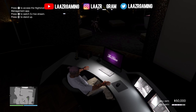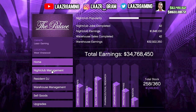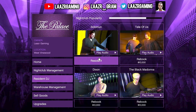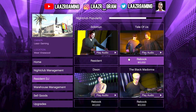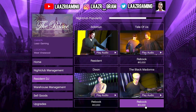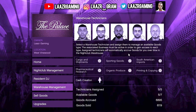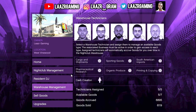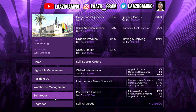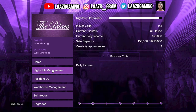Rockstar Games have added two brand new nightclub management missions. Once you make your way into the office of the nightclub and onto the computer, you'll notice all of these options: nightclub management to promote your club, a residential DJ section, warehouse management where technicians source goods, a section to sell your goods, and all of the upgrades. To trigger the new missions, simply go into your computer and select promote club.